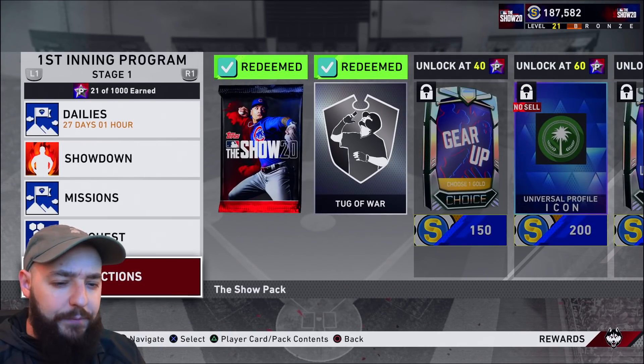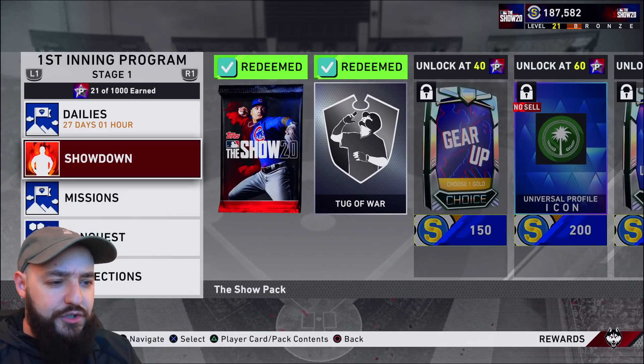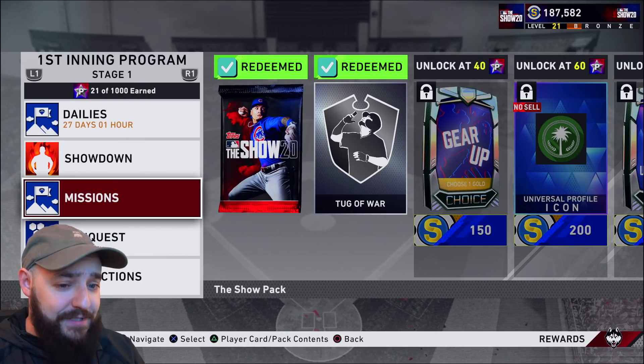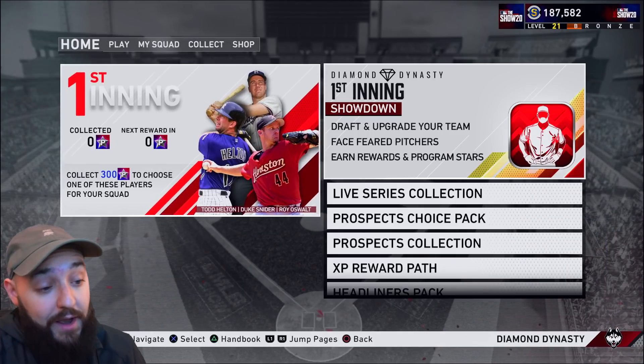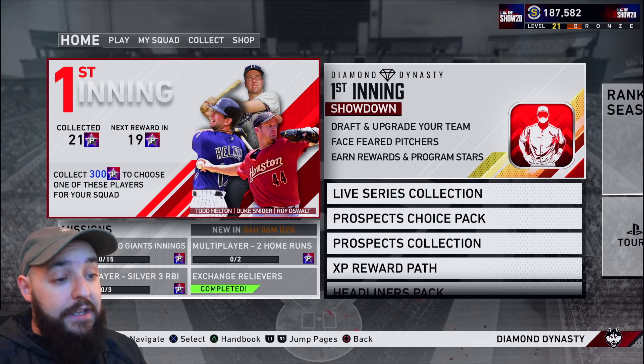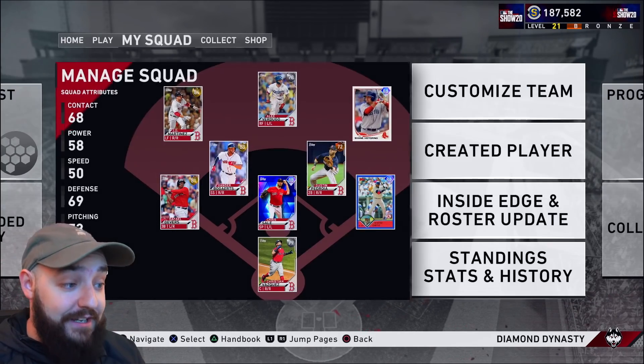I think moments for these will be coming as well. I don't think they're out yet, but I think they're gonna do the first inning program moments, which they will do. I kind of forgot about that. I think that comes out when the game fully comes out. So that's kind of what I'm grinding, man. I'm trying to get Raphael Devers, the CarGo, and those are the two cards I've got on my mind right now.